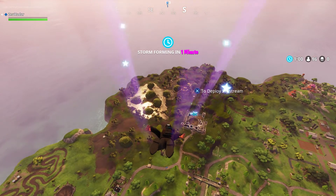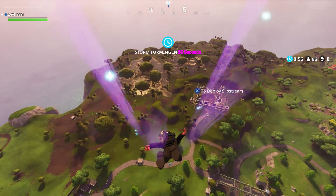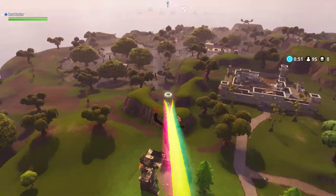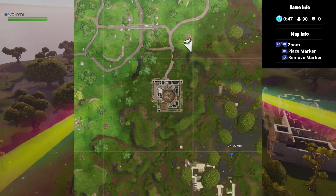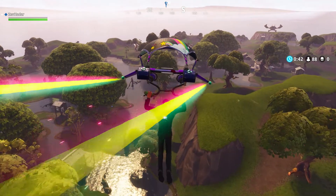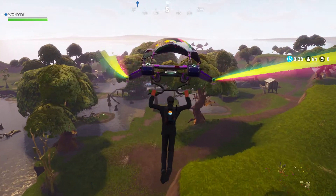So obviously we're talking about Moisty Mire — the helicopter is in Moisty Mire on that TV set. If you guys come here, I'll show you on the map: go toward Moisty Mire off the bus drop. On the map you can see that if you go right underneath the 'i' in Moisty, it's right there in that little island area. You can see where I drop here — it's going to be a little patch of dirt, like always.